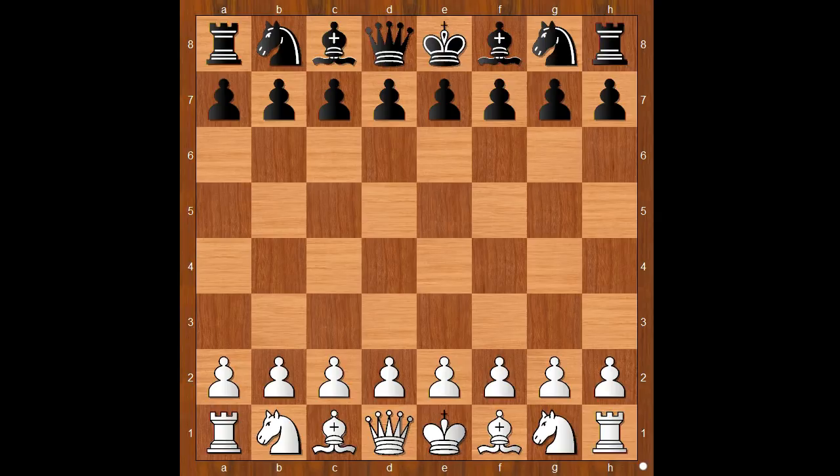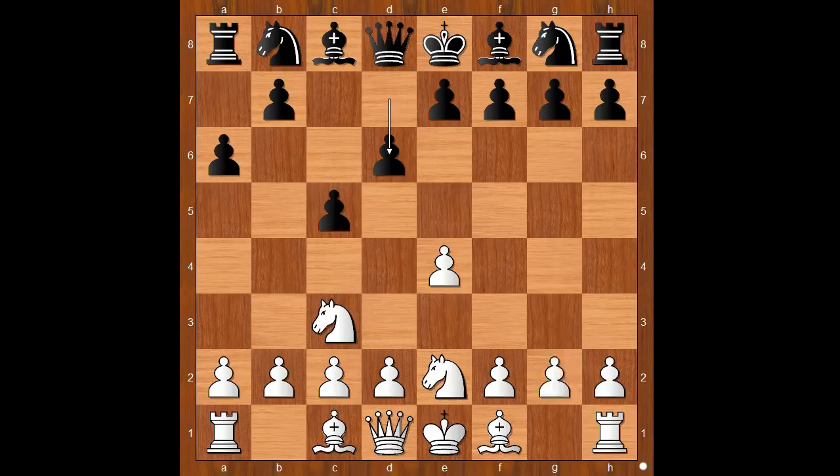Sebastian Mays had white pieces and he started with e4. Daniel Olivares played c5, the Sicilian defense. Knight to c3, a6, knight from g to e2, d6, g3 — the closed Sicilian.